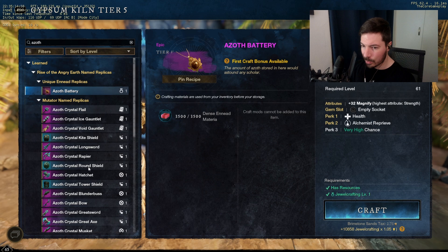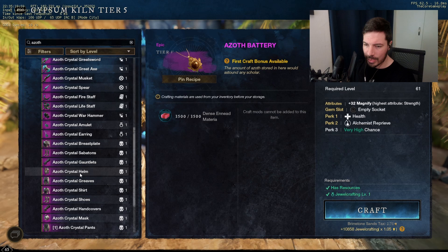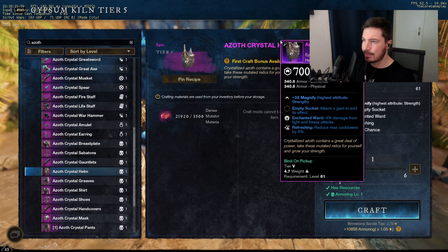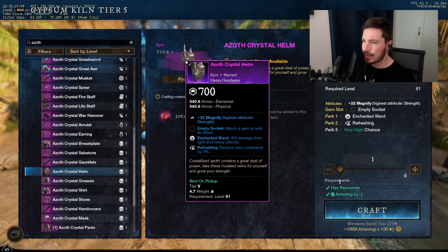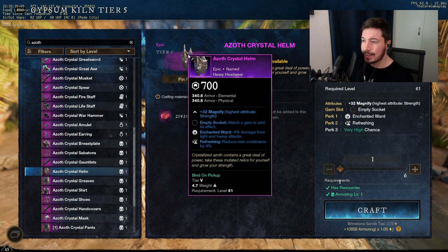Make sure the weight class is correct. I use the Azov offset — just go to the Azov offset, make sure the weight class is correct. For example, this is the heavy head — you can craft one and have it ready for your build so that you can be ready to do a PvE dungeon or any other type of content.